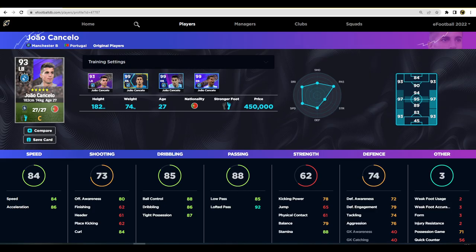Now we're heading over to eFootballDB.com to look at the regular versions of these cards. Cancello's standard card maxes out at 27 levels and is 450,000 GP. We can build it nearly identical to the Player of the Week version — the only difference is the passing stats. Defensively it's nearly identical, and the speed and acceleration are actually even slightly higher on the standard card.